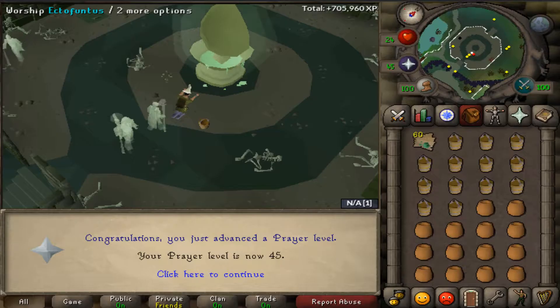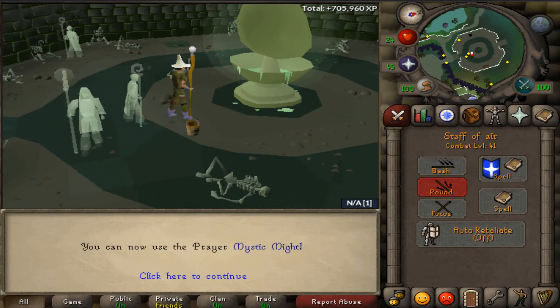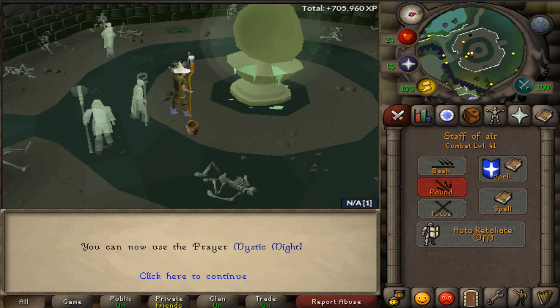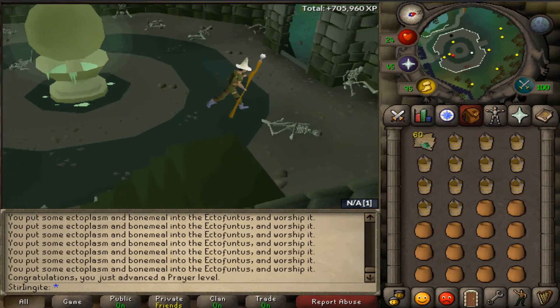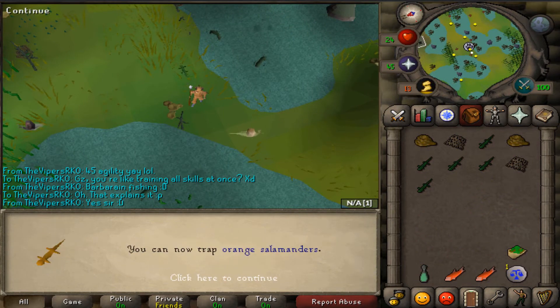I've just hit 45 prayer and now I'm 41 combat, so hopefully now I won't get attacked while hunting. I'll go back there. I've just gotten 47 hunter and it's time to go to the desert.